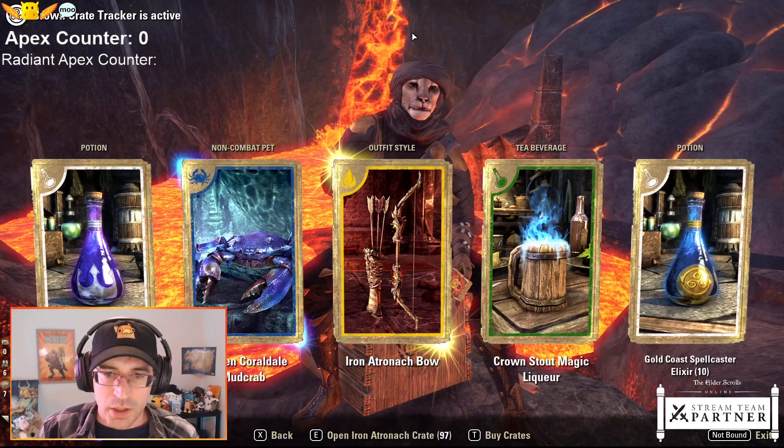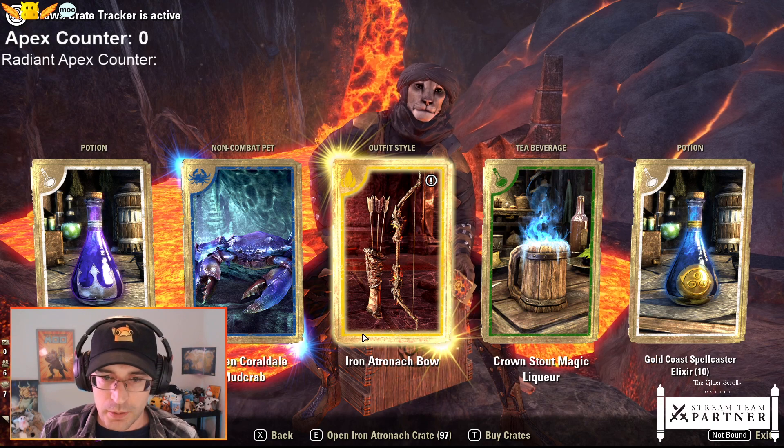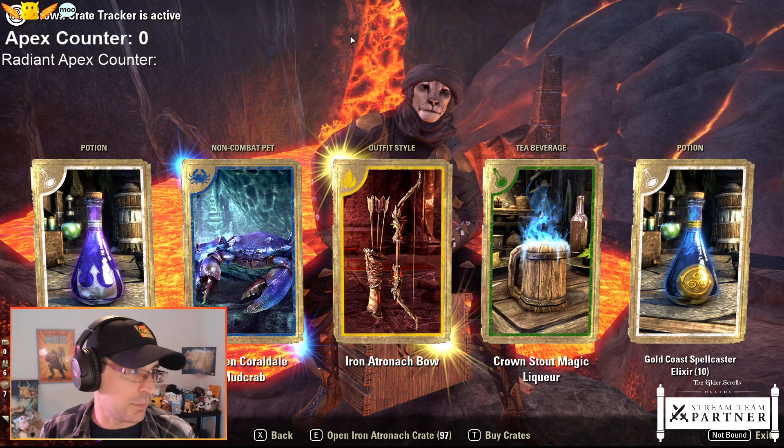Legendary! You'll get a bonus fifth card about every five packs. So - Iron Atrodug Bow. And a Mud Crab. Hard to go wrong with an army of crabs.